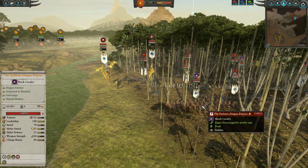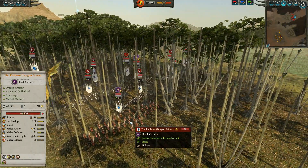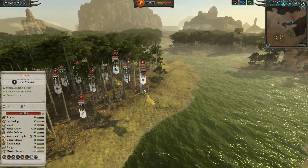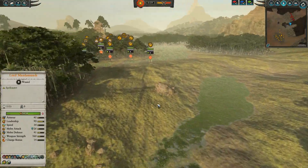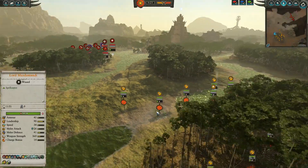I was worried about these Fireborn and I correctly guessed they were coming — that's exactly why I brought the Comet of Cassandora. But I didn't guess the Moon Dragons; I didn't think I was going to have any dragons. I thought I was going to get a Lariel on her Great Eagle. So I'm just going to get things going.